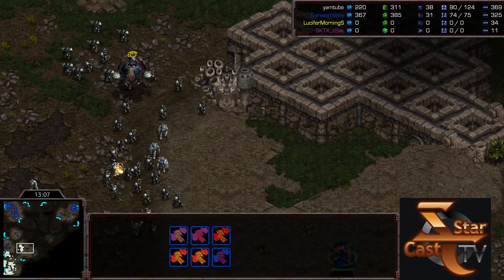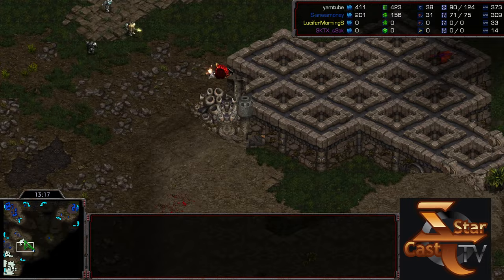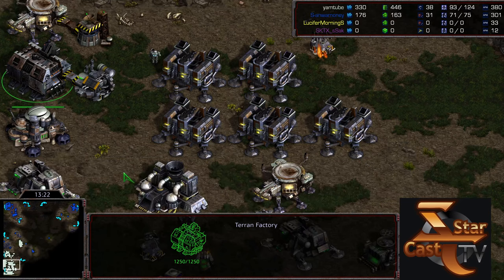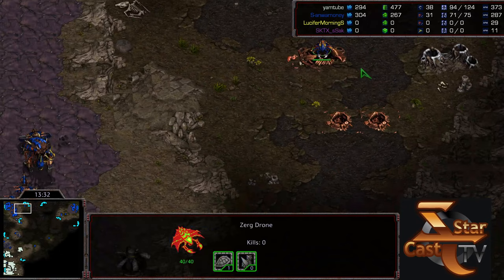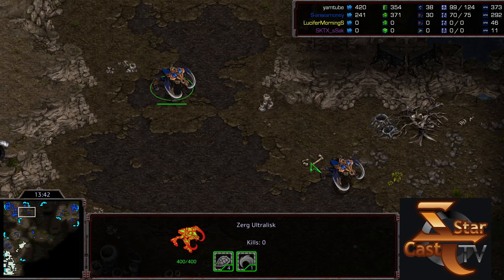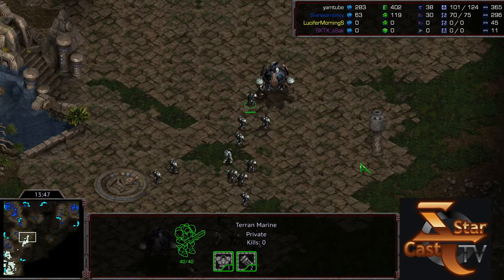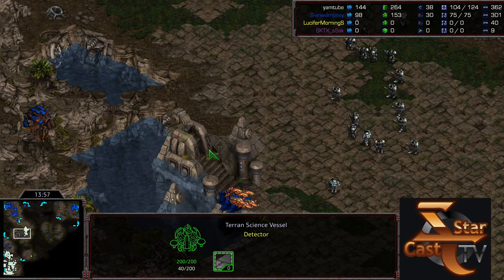Rush just wants to grow his science vessel count and have more irradiate before feeling comfortable expanding. He's actually moving a science vessel out already. One problem with the siege tank play is it cuts into the science vessel count. Another irradiate drops — another fantastic split from Sulky, immediately pulling that mutalisk away. More science vessels starting to take the air. Five rax continually producing, a starport with a drop pad. Mutalisks hold back a sizable army while a drone tries to re-grab a base.